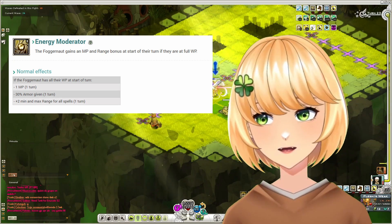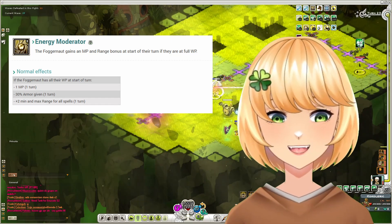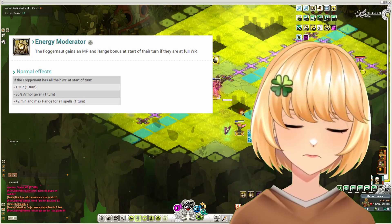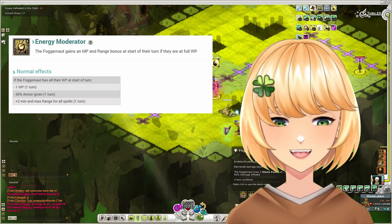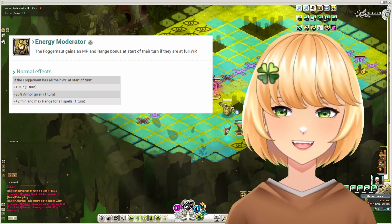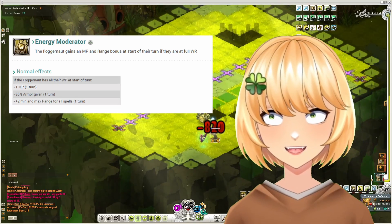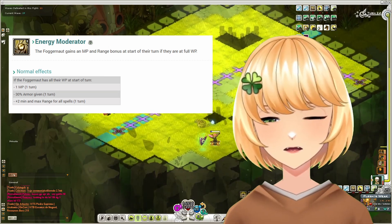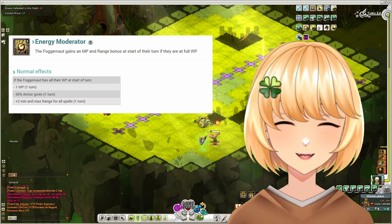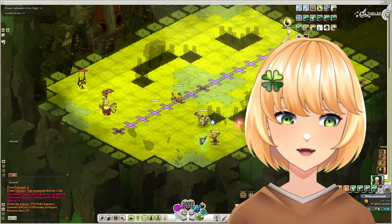Energy Moderation — this is an acquired taste, and I would completely understand not taking this. The effect of 1 MP, 30% armor generation, and 2 range sounds good, but it also tinkers with your minimum range. So a spell that has a minimum cast range of 3 becomes a minimum cast range of 5. Since many maps are quite small, this can be extremely annoying to manage — you can find yourself in positions where you have absolutely nothing to cast and have to rely on your weapons for damage. But if you can manage your position and predict where mobs move, this passive can be amazing, especially with Foginator active and combined with Shebang. Remember, Shebang has a maximum range of 3, but with this passive active and with max Wakfu, your Shebang can reach stuff quite nicely. You can also more or less manipulate the passive by simply not keeping your Wakfu at maximum.